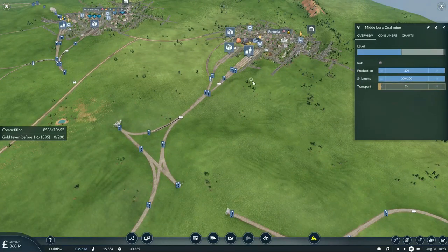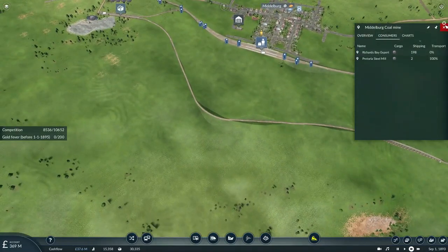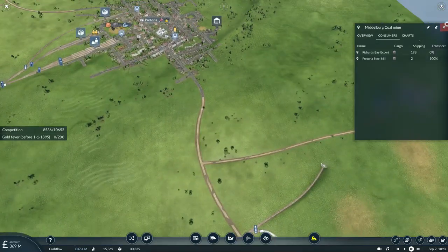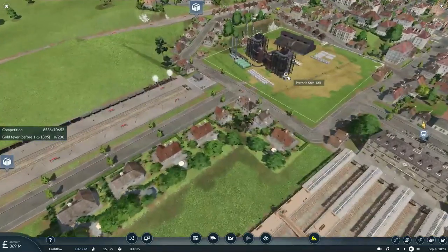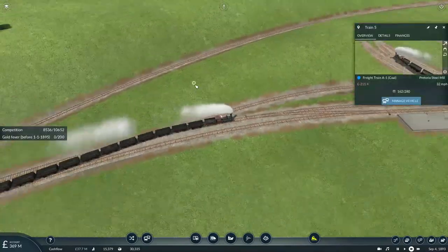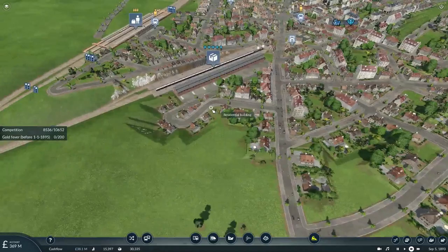But transport is actually starting to go down, which is confusing. Richard Bay's export basically has zero need for coal right now, and coal is only being transported to the steel mill. Sometimes the industries in this game can be so odd.